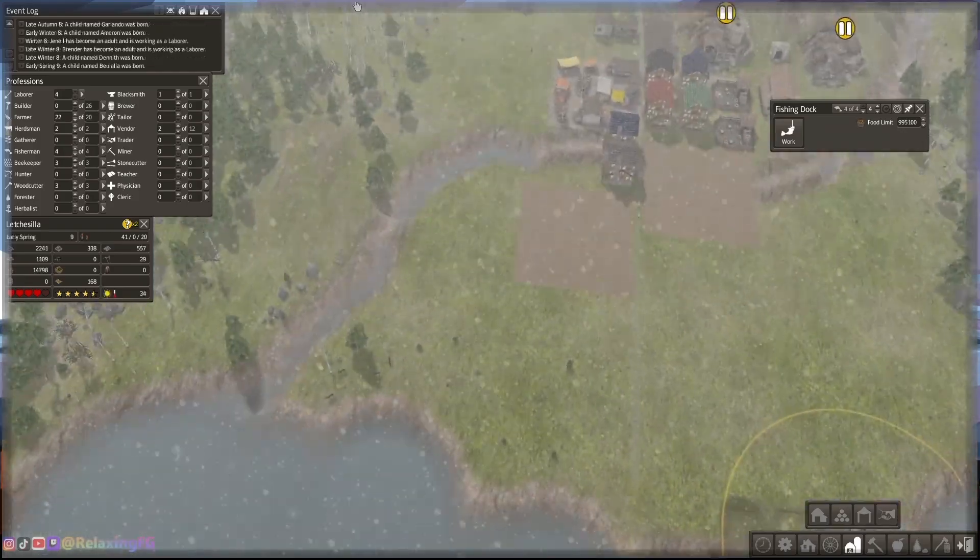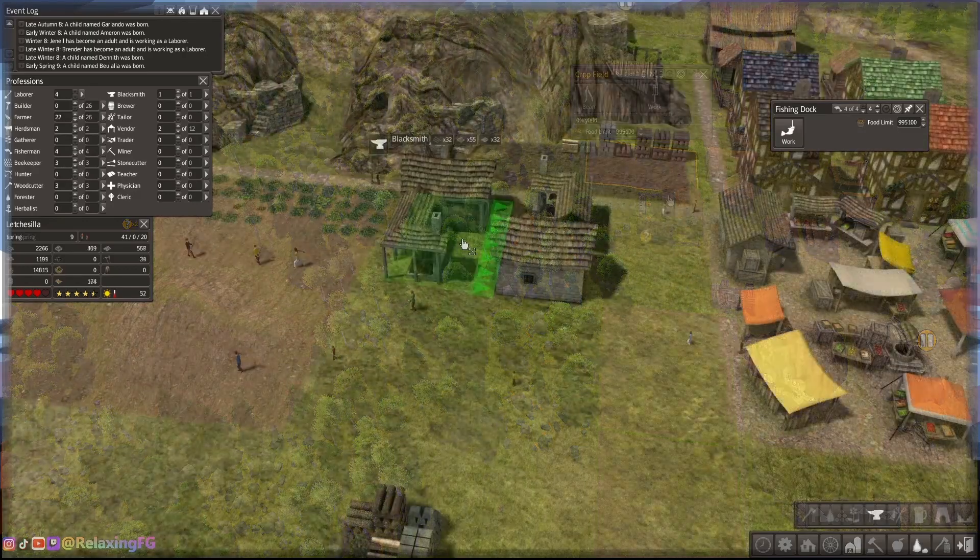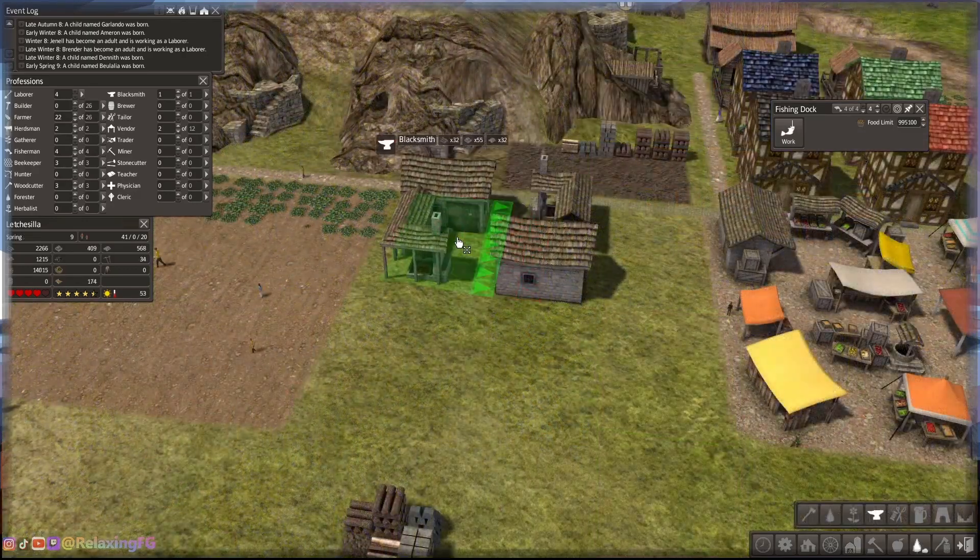I already know where my market is, and I know where I'm going to put my shipyard for the traders.